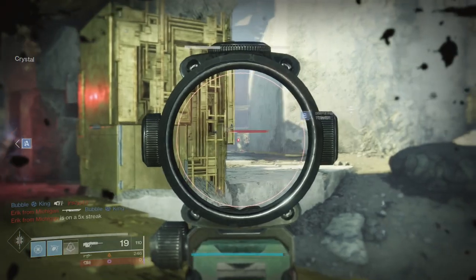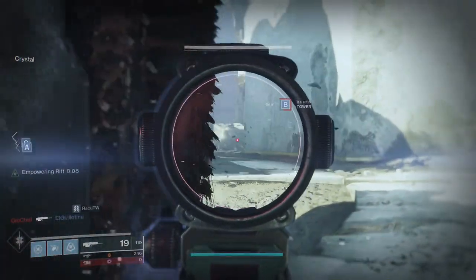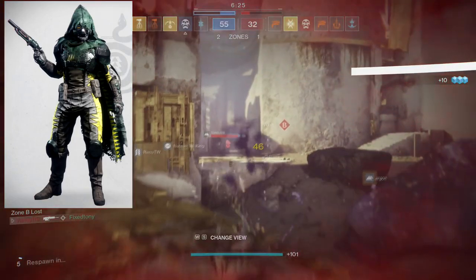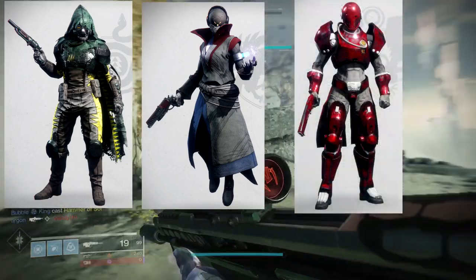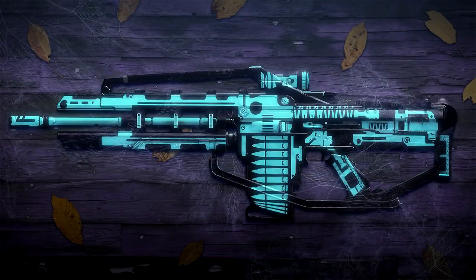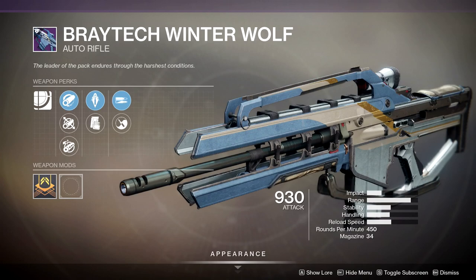The choice in armor is a bit disappointing, especially when you compare it to last year's event where each class looked different and super cool in their own theme. If I remember correctly, the hunters looked like reapers, the warlocks looked like a wizard with an eyeball as a helmet, and the titans looked like a robot. Last year's armor was really cool. This year's weapon is basically the Braytech Winter Wolf, and honestly I'm not a big fan of it - it's a reskin obviously.